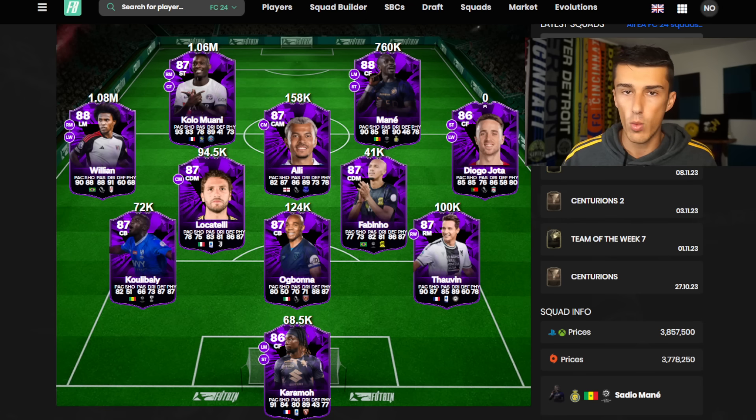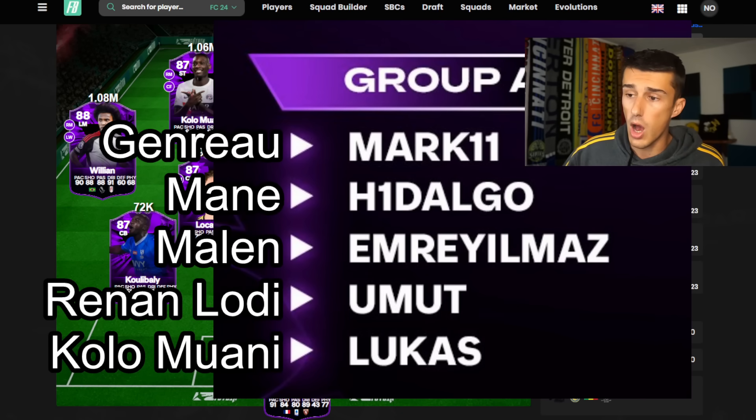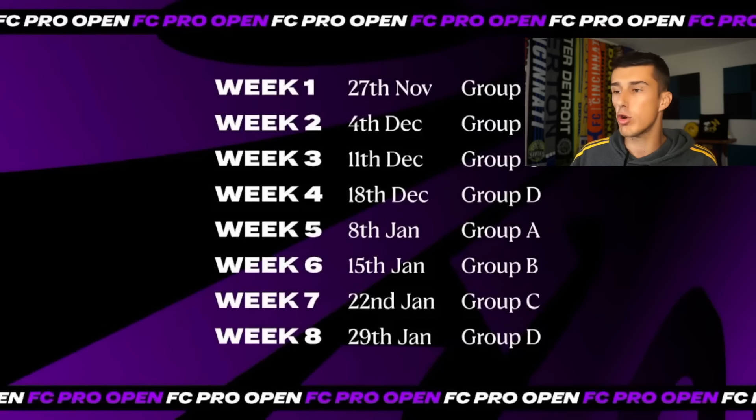Which cards are we going to buy? I put together a graphic here in about 30 seconds — make sure to drop a like for all that effort. Here is Group A. Why invest in Group A first? It's because Group A plays first — 27th of November, which is next Monday, about three days after Black Friday. We're going to see these players competing in the FC Pro Open, so we won't have to wait long for hype to push prices up. If they don't end up winning a match, they'll go back down — which is why we sell into the hype, probably on that Sunday or Monday.